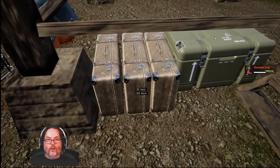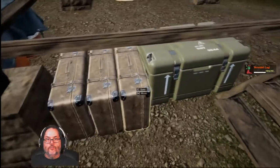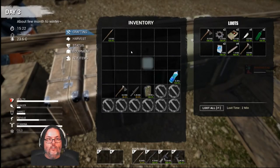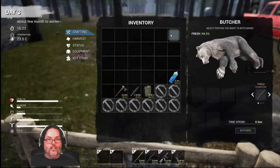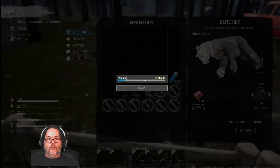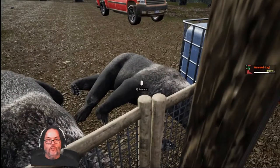I'll worry about organizing later. Got my axe, got my knife. I don't need the extra spear right now. We'll butcher the bear. They're not going to respawn here. More than that, I think I want to go ahead and start the fat — that's two hours. Oh, that's going to be a long time.